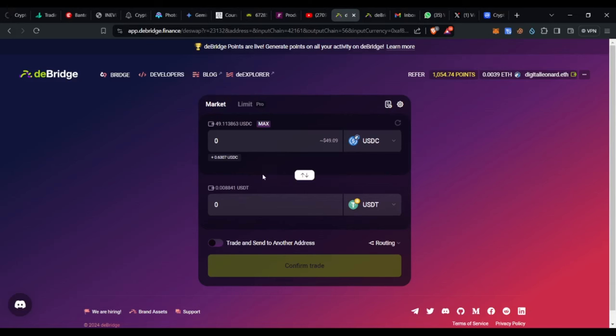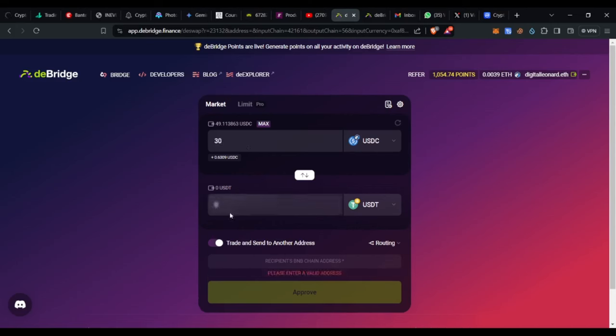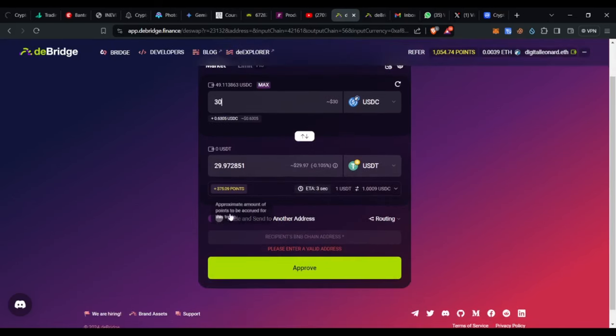I do this often just to earn these points, and when deBridge does their airdrop I'll be able to qualify. Now, I want to send 30 USDC and receive that as USDT on my Binance Chain wallet. Where it says 'Trade and Send to Another Wallet,' toggle that on — it will then say 'Enter the recipient BNB Chain address.' In this case we're entering the USDT deposit address, so go to your Bybit or exchange, click on Deposit, and select USDT.